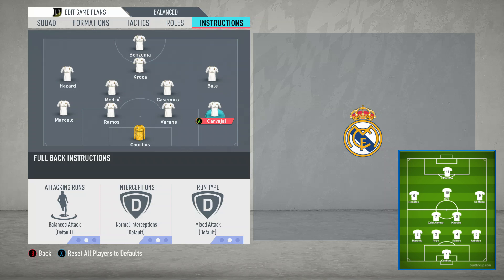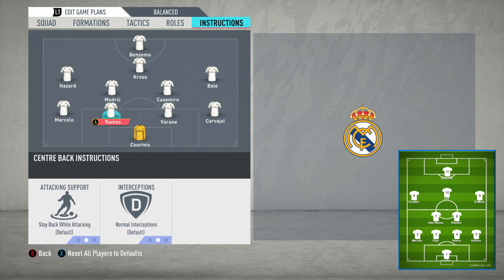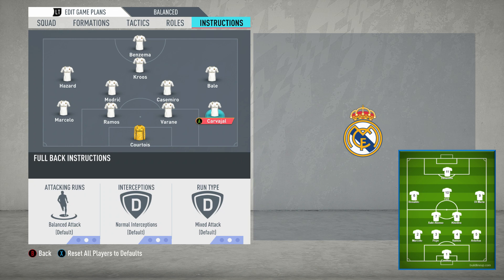What happens in a Mourinho system is: if Marcelo overlaps, Arbeloa will actually tuck in. He'll stay back and form a back three. The reason you do that is it just leaves you more solid and less open on the counter. England tend to throw both full backs forward, leaving the two centre-backs and the holding midfielder, and then they get exploited. What Mourinho does is leave one full back back, tucked in, forming a three.